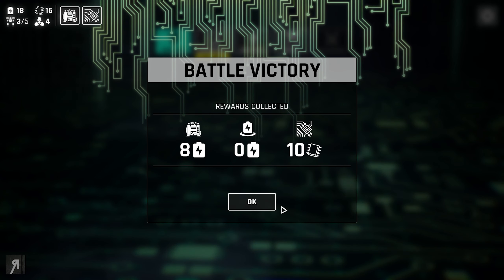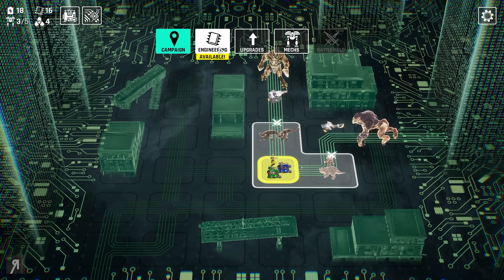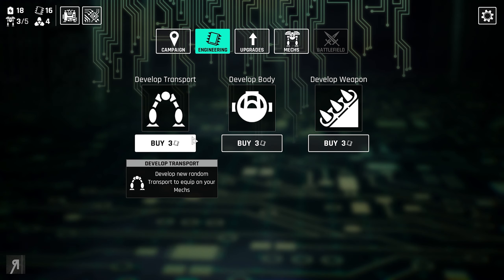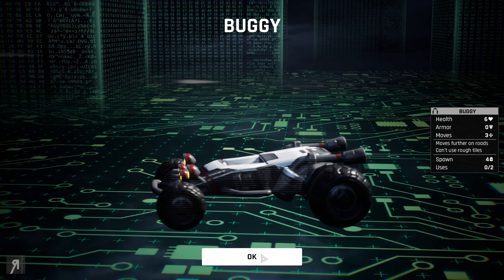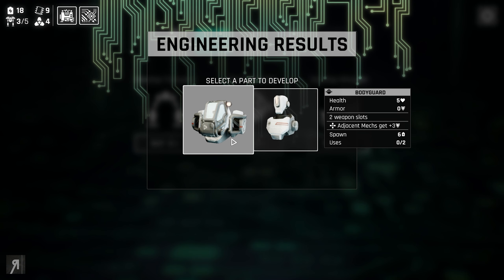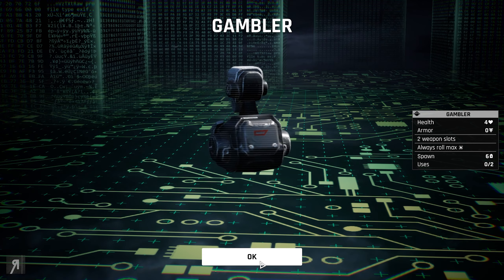So now we have another choice — where do we want to go? Upgrades, engineering, we can go here, we can buy some additional bodies or weapons or transport. I could develop some more transport — so I could go for tracks, I could go for a buggy right here which allows me to move faster, giving me three movement instead of two. And we'll develop another body as well — bodyguard, where adjacent mechs get plus three armor. That could be very useful.